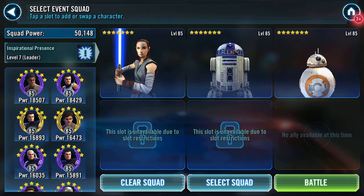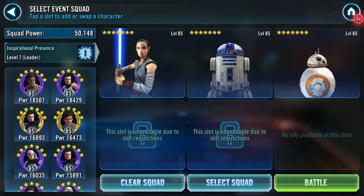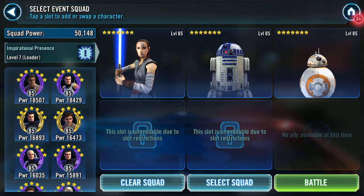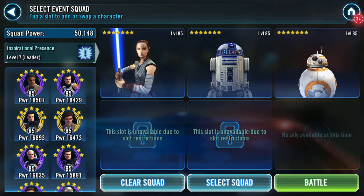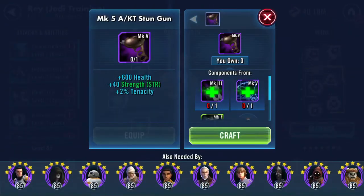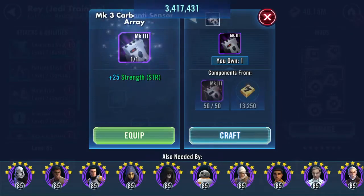Good evening squad. Power 50k, three toons were there in three turns because this is the Omega battle, which is a non-event other than the fact of the goodies that we get. However, I'm going to use it as a platform to work on a few pieces of gear.